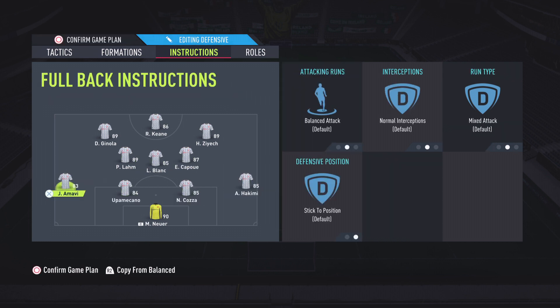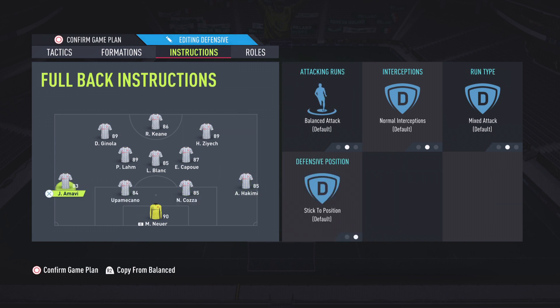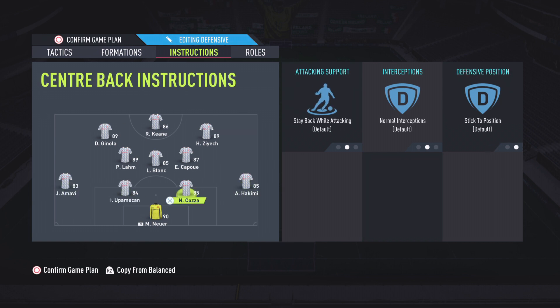For the rest of it, leave it all on default. I know some people like to get their left and right backs on get forward, but for me that leaves you way too open. Maybe in-game, if you want to get your left and right back forward, use the d-pad — that way you have way more control over it. But I like to have a nice solid defense, so I wouldn't touch any of this — leave it all on default.